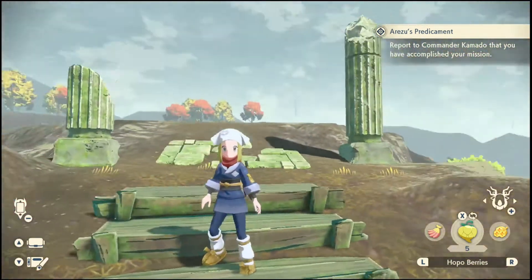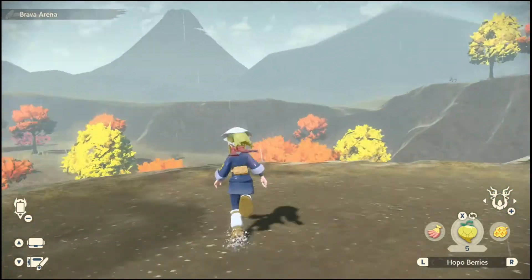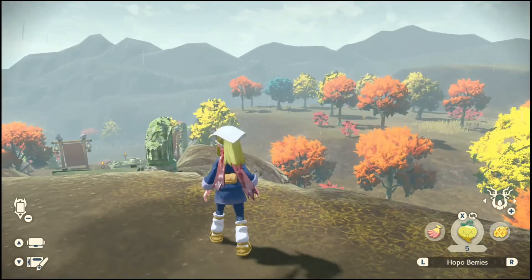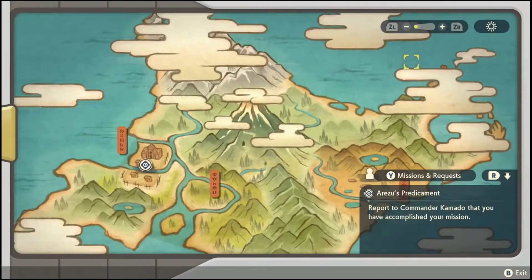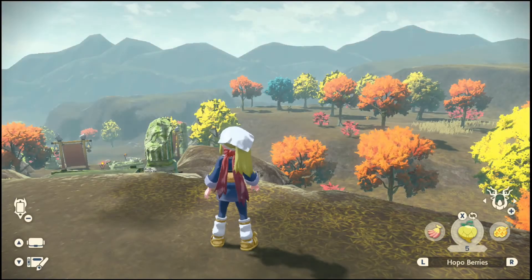So I guess we're done with that. I wish I could set up another camp. What do I have to do now? Report to Commander Commodore — so I have to go back this way to Jubilife Village.